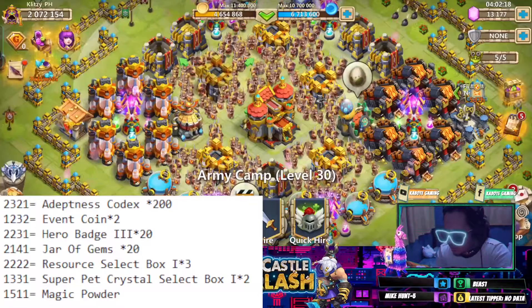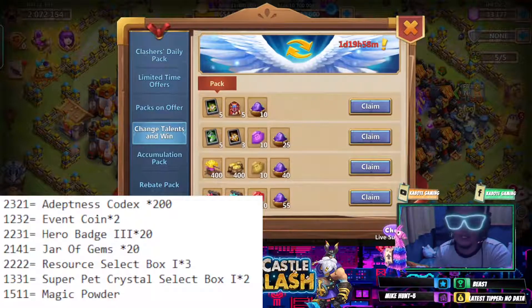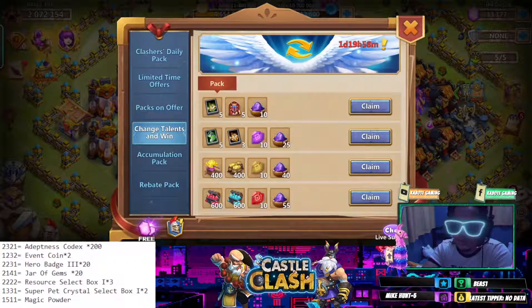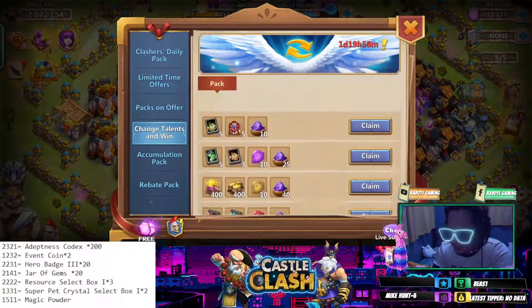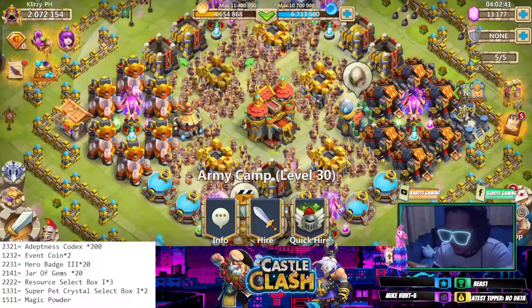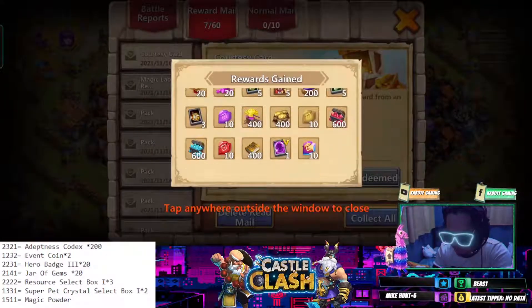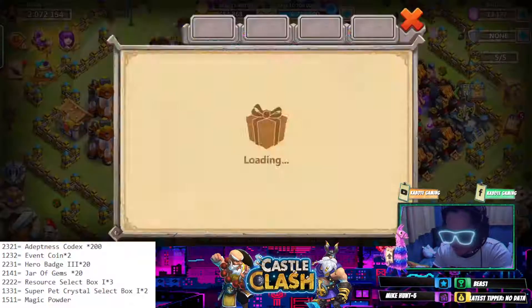We also have these free Magic Powder and stuff. Let me resize this first — there you go. We also have these free Magic Powder rewards. Now let's claim our free rewards — check this out! Wow, this is very nice, and I think we have Floating Isle.